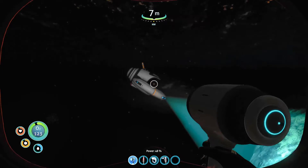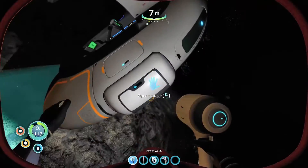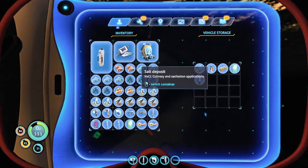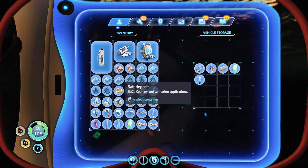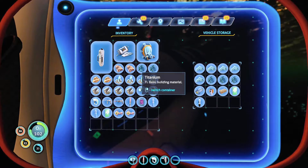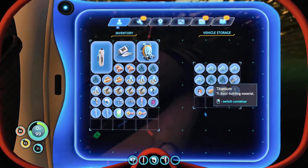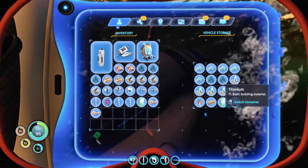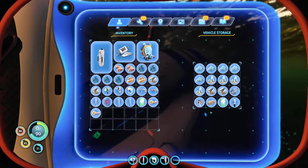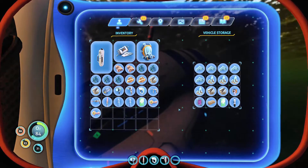We've really used up our battery here. Let's open storage. We've got room. Let's drop off some of this salt and other stuff. I should probably keep this - that way if I die I don't lose something useful. Daytime! Now I can maybe see where I'm going. Let's try this again.